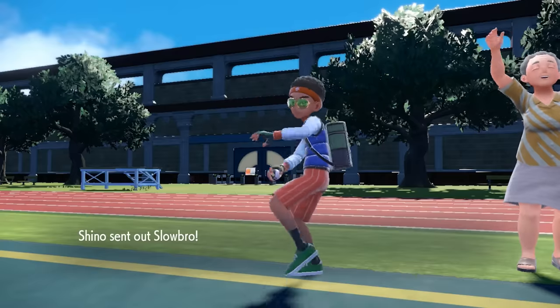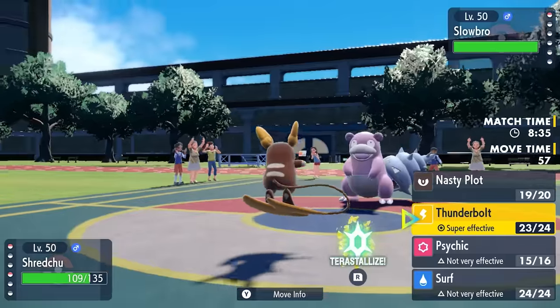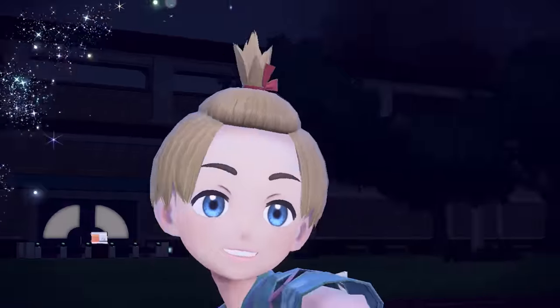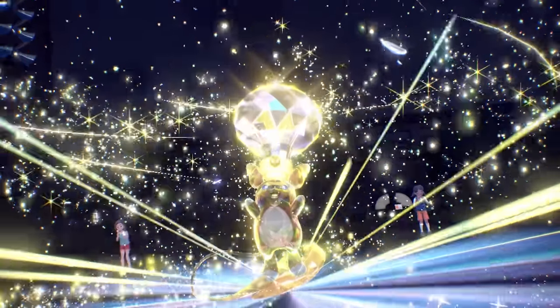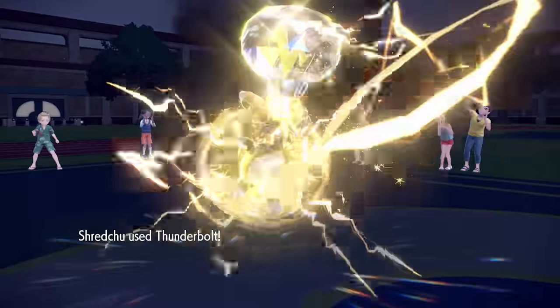The last Pokémon is Slowbro, and we're having Slowpoke Tail for dinner tonight because Thunderbolt is going to absolutely demolish it. I'm actually going to go for Tera Electric since I haven't used my Tera yet, just to get extra damage and ensure Slowbro has no way out. I also just want to put the Light Bulb on my head and look goofy while doing it. Thunderbolt takes care of Slowbro — that is the end of the match.